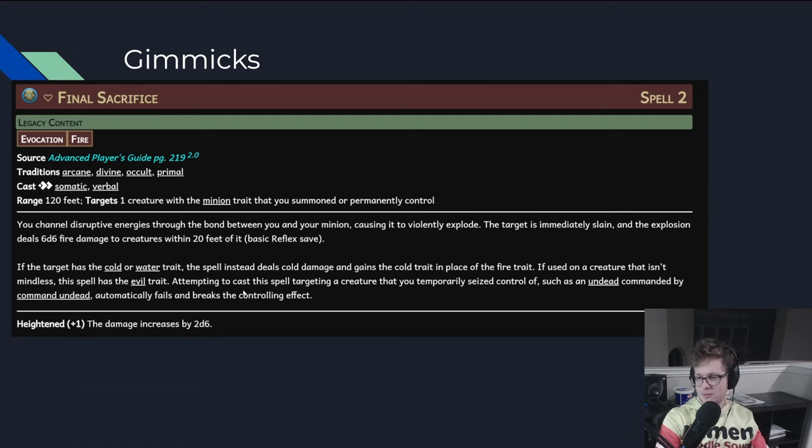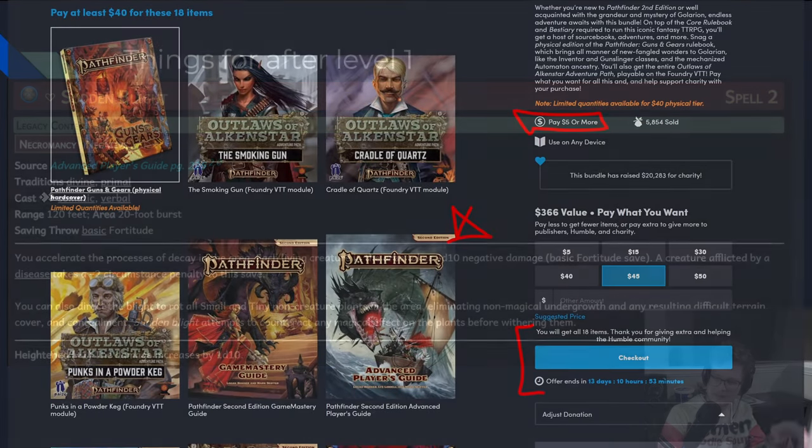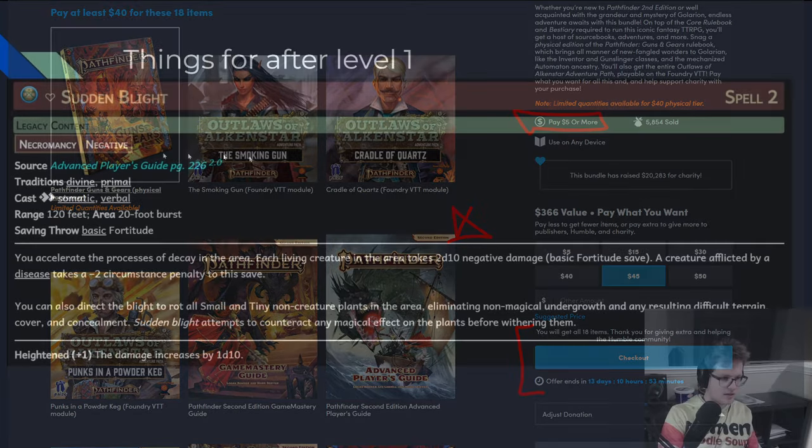Like Final Sacrifice — you have the mindless undead run in there, and if you're picking something like a skeleton that resists all the enemy's damage potentially, and the skeleton has outlived its usefulness, you just blow it up and it becomes a fireball. So you have fireball in a really janky way. You also have Sudden Blight for more consistent area damage starting at spell rank 2. This is from Advanced Player's Guide — I'm pretty sure that's in the current Humble Bundle — and it is a very potent spell.